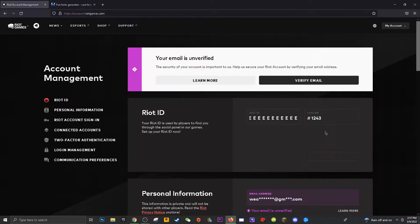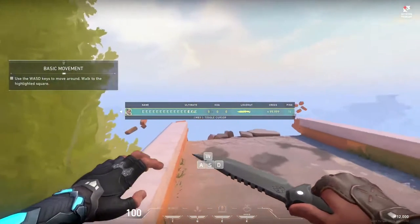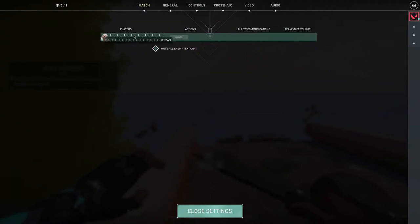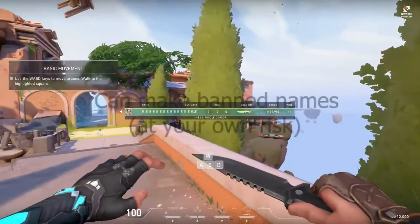This font is really big, but the main thing is that Valorant doesn't really detect it. Sometimes I use this website just to make a long and funny name — it really stands out. It even goes over the ultimate ability stats, and a lot of players in my game can't really see the ultimate, which could actually be a little trick.